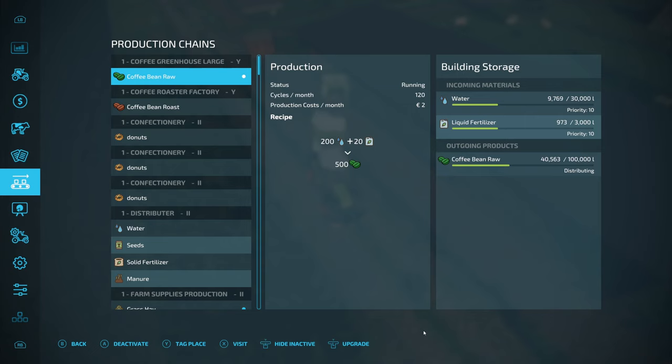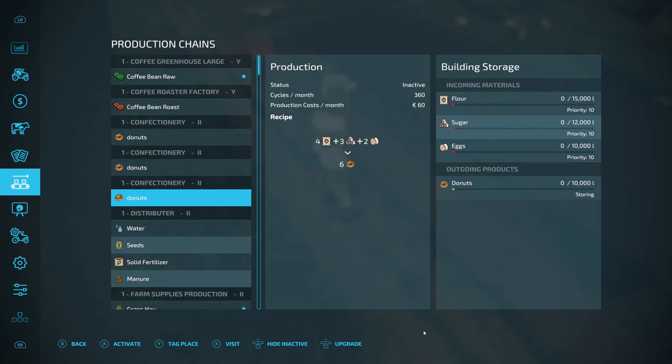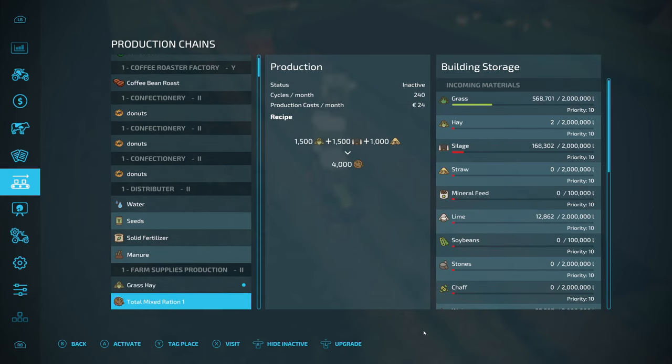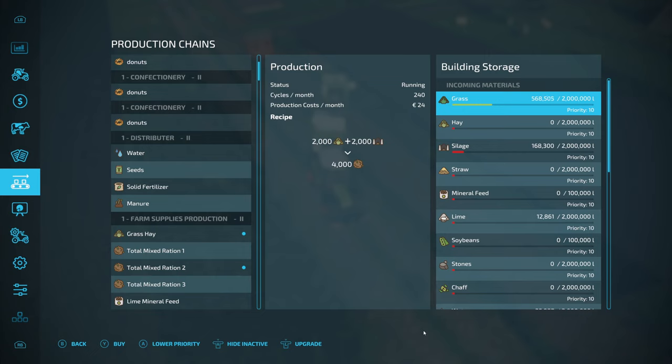I've distributed the flour and I have got a full load that I need to put into the third donut factory, and we'll still have some leftover. The TMR keeps stopping and starting because the hay can't keep up, but I'm going to leave that running because we've still got over half a million litres of grass and the big grass field is ready to harvest.